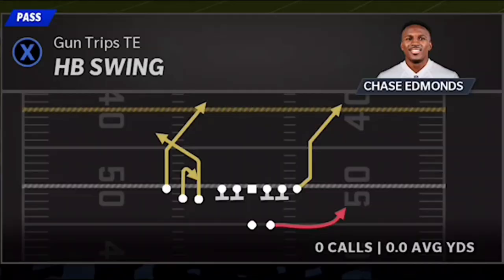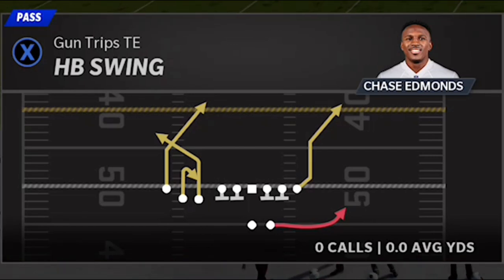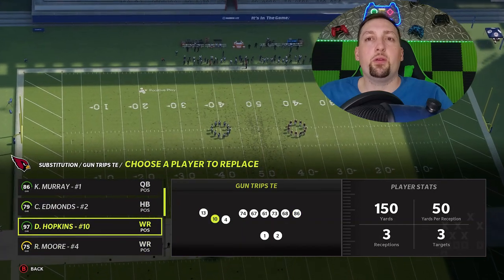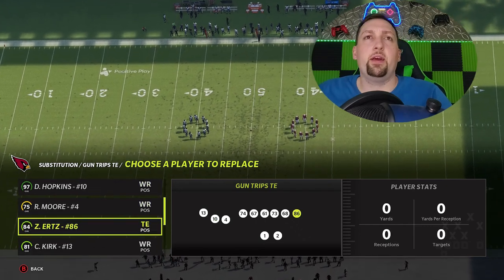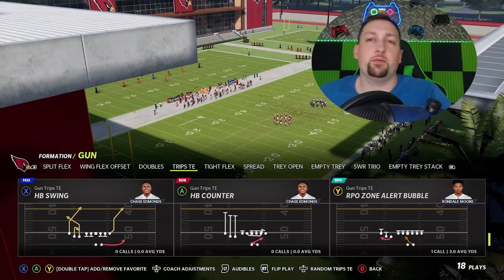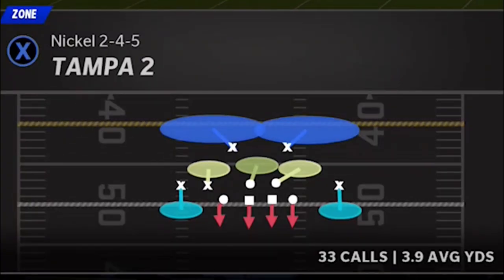As for the pass plays, the one I know I'm going to show is the halfback swing. This play right here is a one-play touchdown against every single defense in the game. Before we pick it, I'm going to make sure I have my fastest receiver in this spot — not necessarily my best receiver, although it would work the same way with DeAndre Hopkins. He's just a little bit overpowered because of his route running. So I'd rather have a lesser but faster receiver. The play is going to be the halfback swing. On the defensive side, we'll start off with cover two like we always do and work our way back.